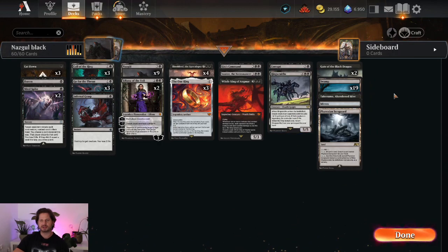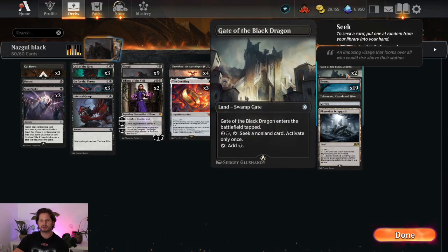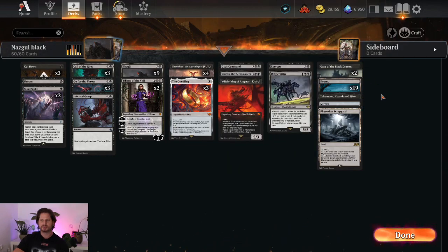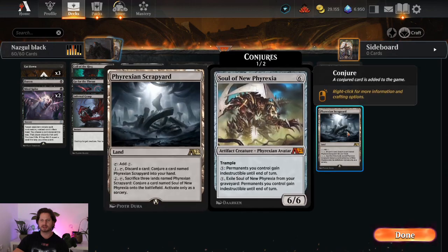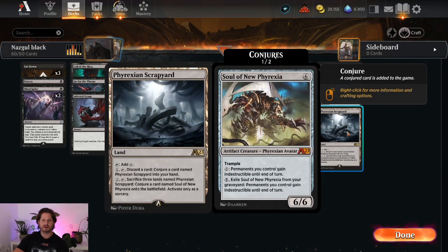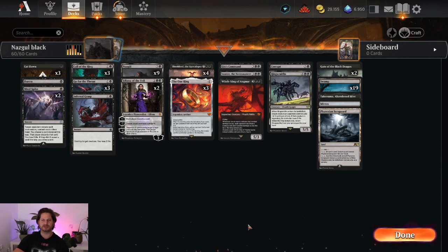For the mana base, we just have 19 Swamps, two Gates of the Black Dragon to not run out of stuff if we get land flooded. Then one Takenuma, one Myrax, and also one Phyrexian Scrapyard, just for the fun of it.